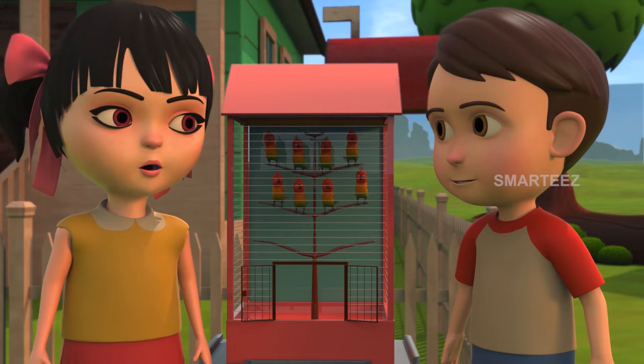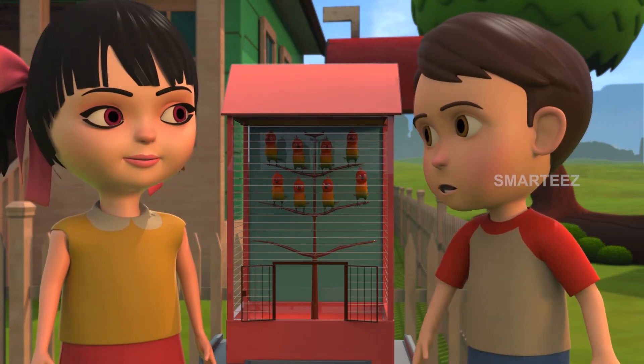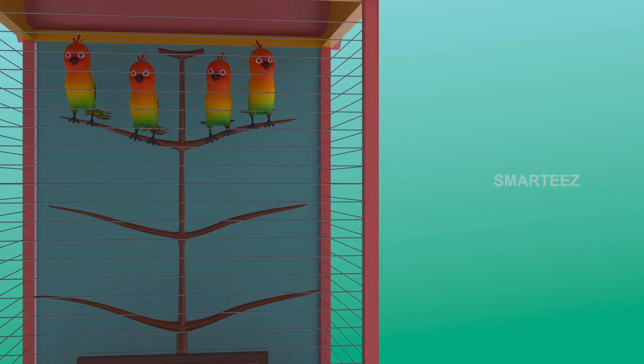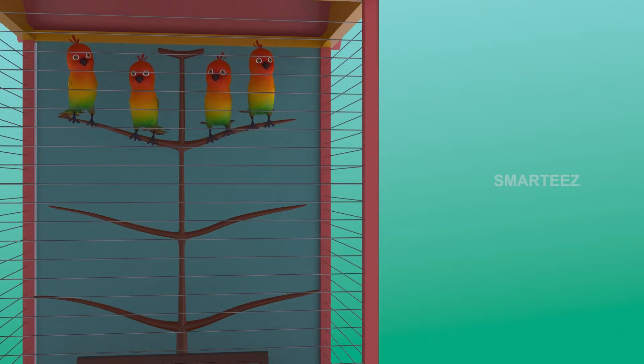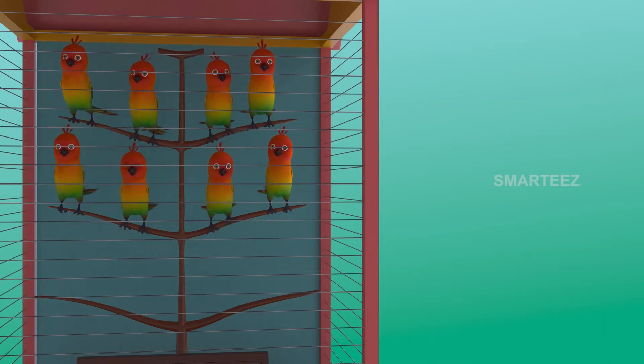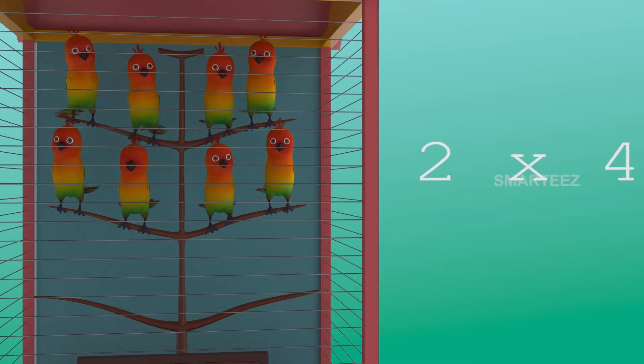Yes, two fours made it eight! I see that — one four is four and two fours are eight. I'll explain this: the parakeets are settling in the cage in sets of four. The first set had four parakeets, and when the second set of four parakeets was added to the first set, it became eight. So two sets of four parakeets make it eight.